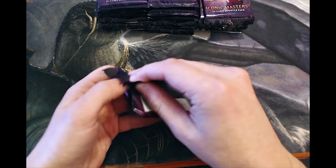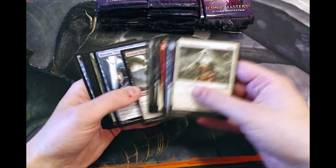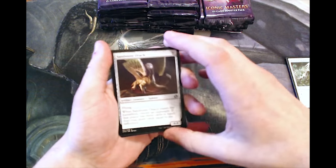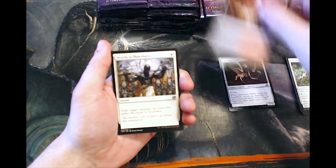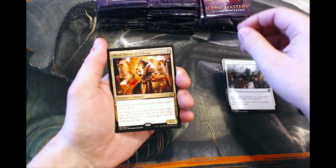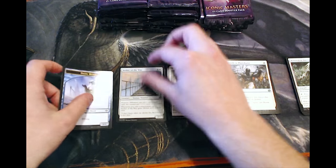We're not going to be going through the common cards just because there's really not too much there, so we'll quickly skip through them and go straight to the uncommons. We have a Sandstone Oracle, Rakdos Carnarium, Swords to Plowshares which is great, and our first rare is Blood Baron, which is not ideal. But we did get a Foil Seeker of the Way, which I'm pretty happy about.